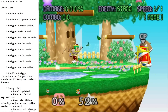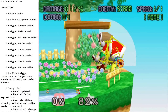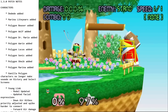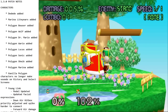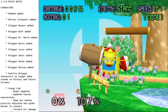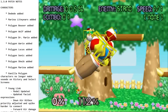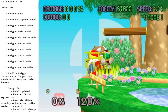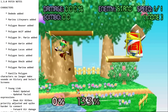Down air is a drill kick, similar to Fox, great for setting up things like a grab or a smash attack. Marina has a cargo grab, kind of like DK. Right after you grab them, you can press A or forward and they'll go into a cargo state where you can move with them, jump, and throw them forward or backwards.